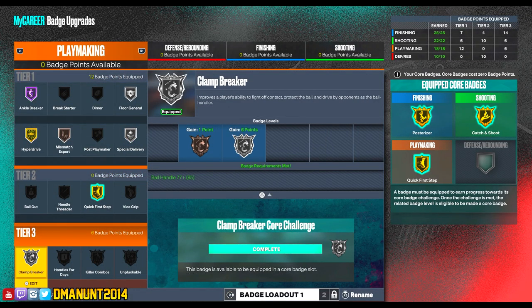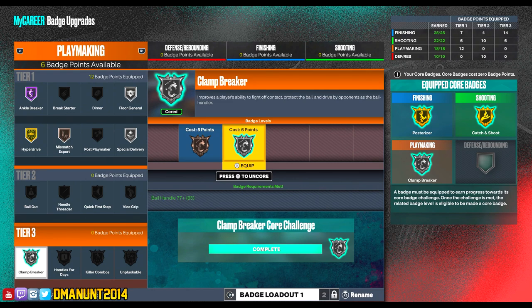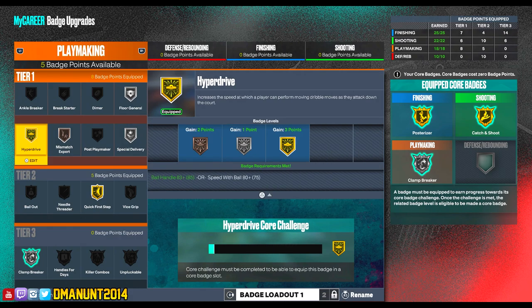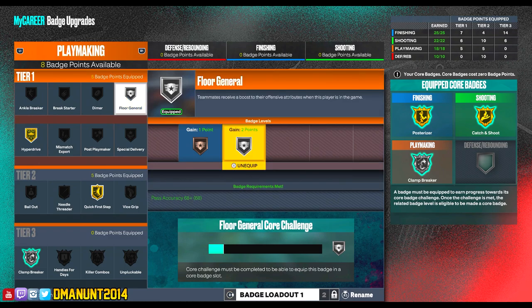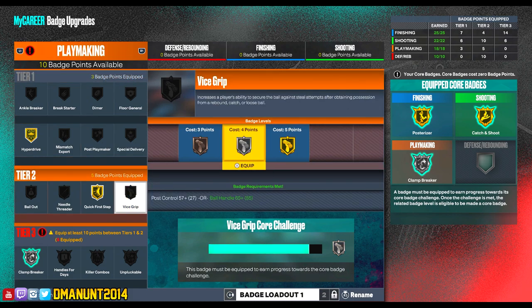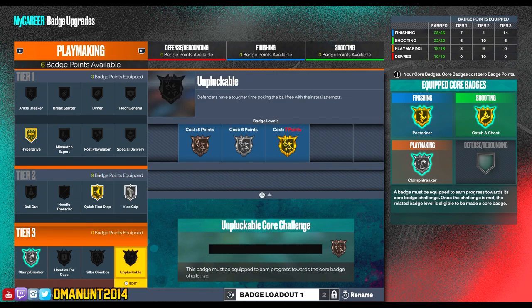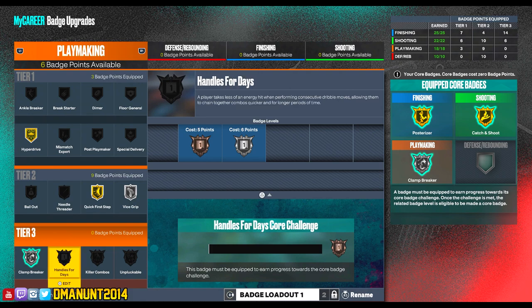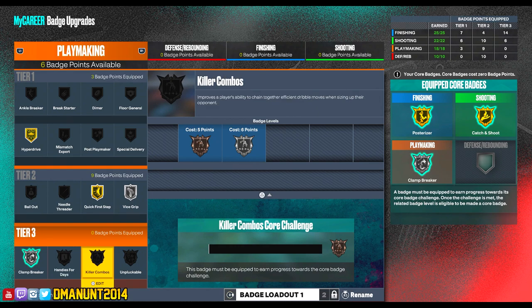This badge is easy — it won't take any time. Whether you have it on gold or hall of fame, clamp breaker is one of the easiest badges to get. We're going to core that and get six points back. I have some options: I could do unpluckable — I know a lot of people say unpluckable doesn't even work, so maybe not. I'm going to try unpluckable on gold. I'll probably take vice grip off, because I thought vice grip was kind of like glue hands for guards, but I'm still fumbling the ball. I still have killer combos. I could do handles for days, or just spread it over tier one badges. In the comment section below, let me know what you would do in this situation and how unpluckable gold and handles for days are.